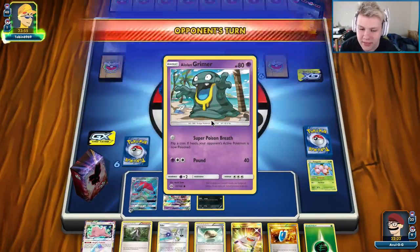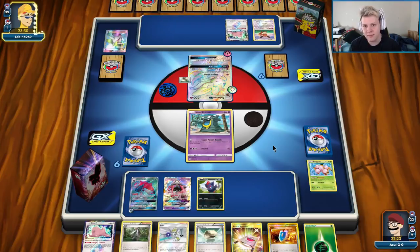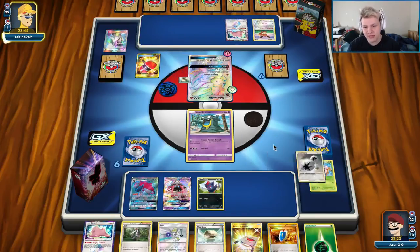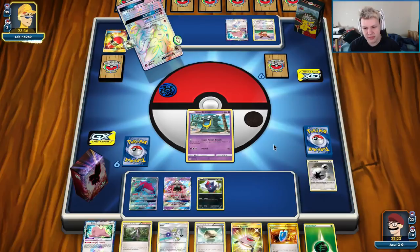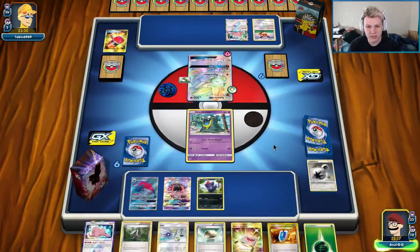It's super good if we can get this thing poisoned, because then it becomes really awkward for them — they have to heal it every turn. There's a Ditto, so maybe we're not just playing against Sylveon. Has a Crushing Hammer, not an Enhanced Hammer — a little weird. We've got to be careful with Skull Grunt. We just can never get caught with both Grass Energy in hand. We're going to Faba away this Float Stone, try and go for the Super Poison Breath. We want to leave our two bench spaces open for Giraffe and Orangaroo — we don't want them to know we play Giraffe until we use it.